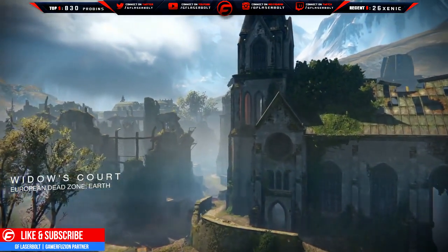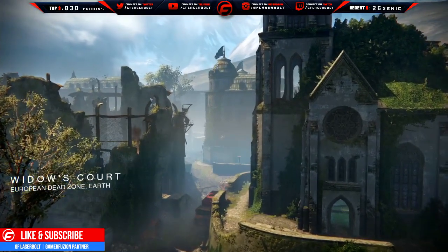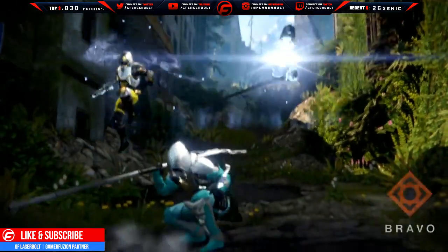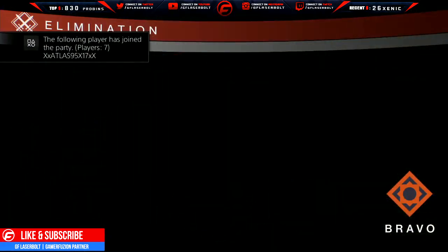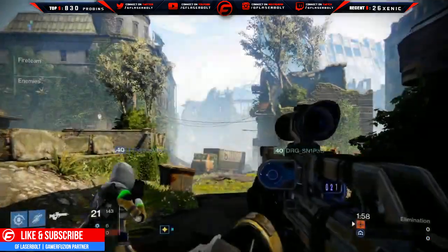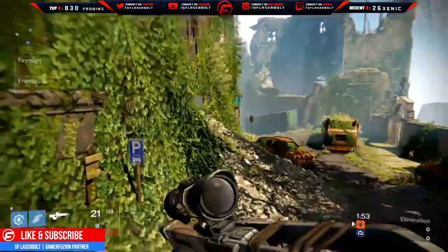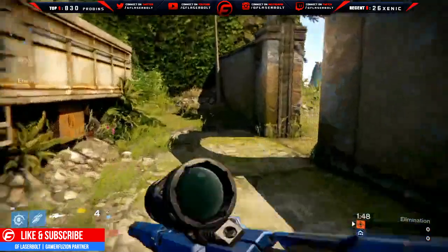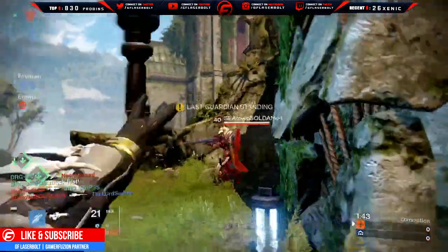This is GF Lazerbolt from GamerFusion.com. What is going on everybody? Today we're going to be talking about the map Widow's Court — how you could try to go flawless, whether you're carrying or being carried, what weapons to use, and what callouts you need to actually guarantee a flawless or get to the lighthouse with as many wins as possible.